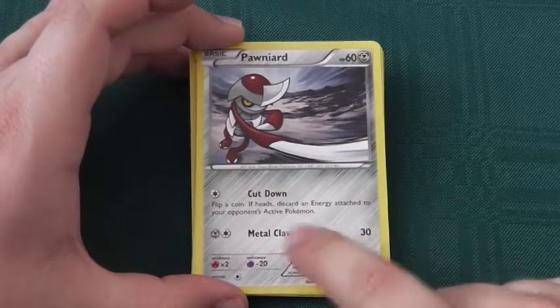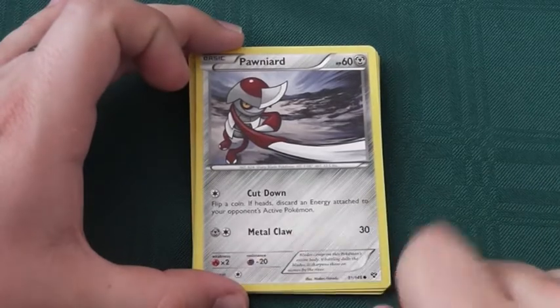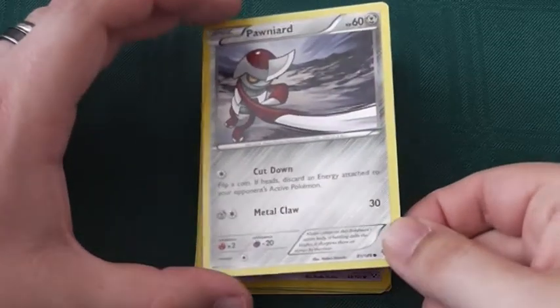One steel, one colourless, Metal Claw: 30 damage. For a basic type Pokemon, 30 damage for 2 energy is not too bad. I like him, but again, not perfect.